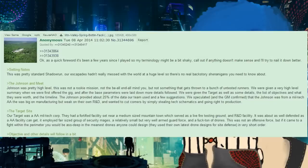The Johnson was pretty high level. This was not a rookie mission — not the be-all end-all, but not something thrown to untested runners. We were given a high-level summary when first offered the gig, and after the base parameters were laid down, more details followed: the target, a list of objectives and what they were worth, and the timeline. The Johnson provided about 25% of the data our team used and a few suggestions.